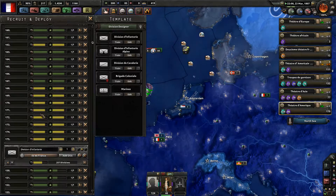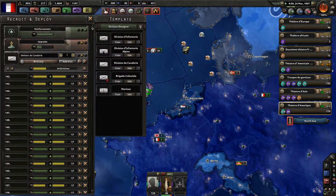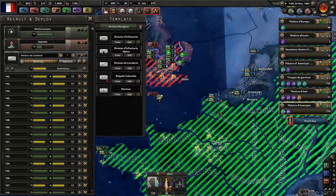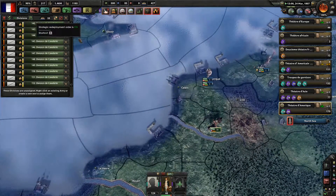I'm training my division de cavalerie. They need horses — of course they will need horses. Let's just deploy all of them in Pas-de-Calais.